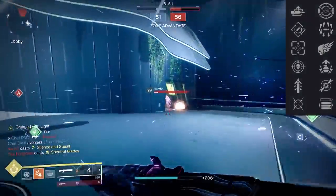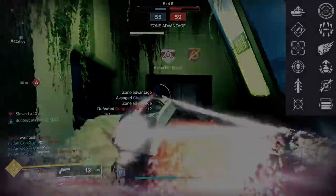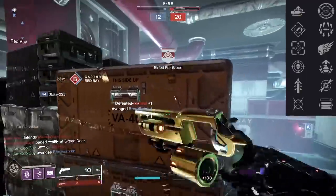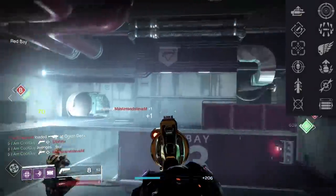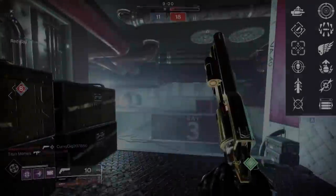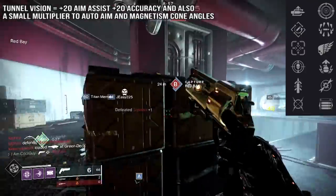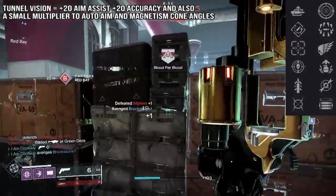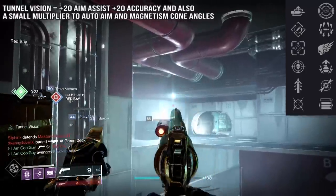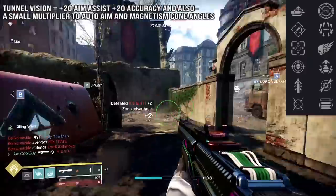Reloading after defeating a target greatly increases target acquisition and aim down sight speed for a short duration. You get a kill — let's take Fatebringer, which has Tunnel Vision and Opening Shot — you get that kill, you do the reload animation, you come out of it and have the benefits of that perk. We learned in the podcast that Tunnel Vision grants plus 20 aim assist, plus 20 accuracy, and also has a small multiplier for auto aim and magnetism on your cone angle. But what makes Sojourner so special is that since it's a shotgun it chambers one at a time — you end up getting the fastest way possible to get that Tunnel Vision buff.